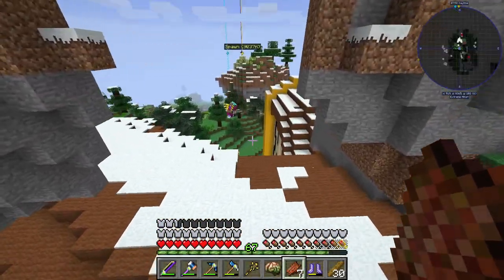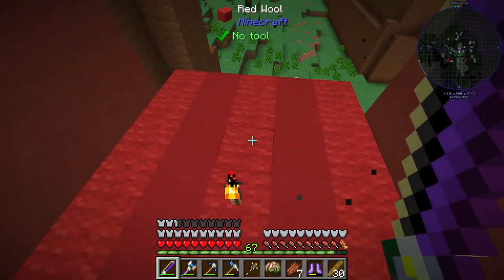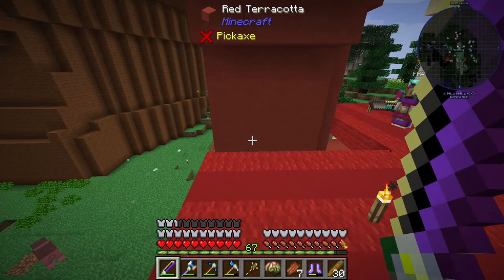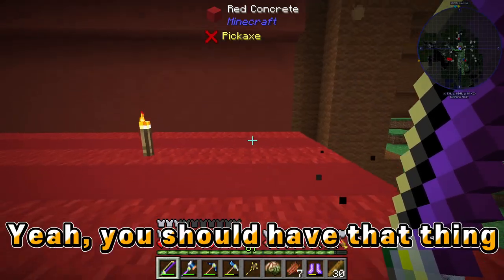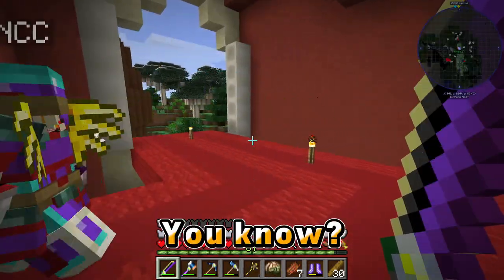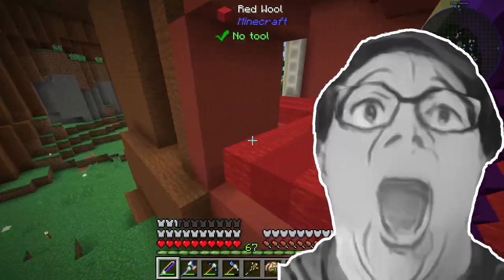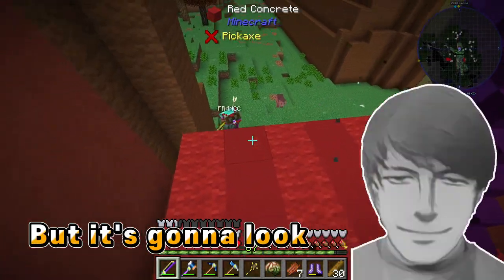I was gonna put on like robes and shoes and whatnot, but I was like nah, that's too much work. So over here I was thinking of making this entrance using redstone to make some kind of door, so it'll be closed off and then when we step by it'll open up. You should have it automated — something simple. That's gonna be so much work but it's gonna look cool.